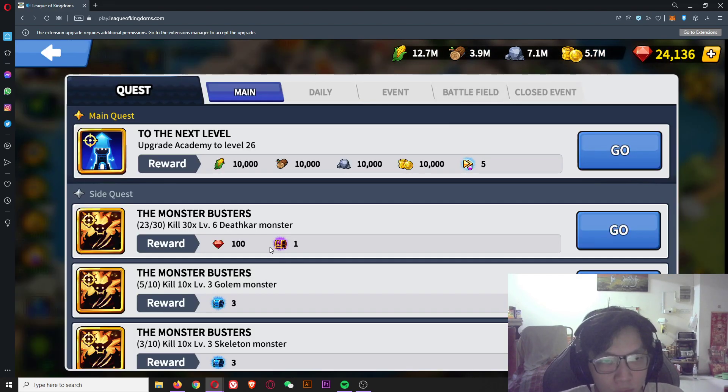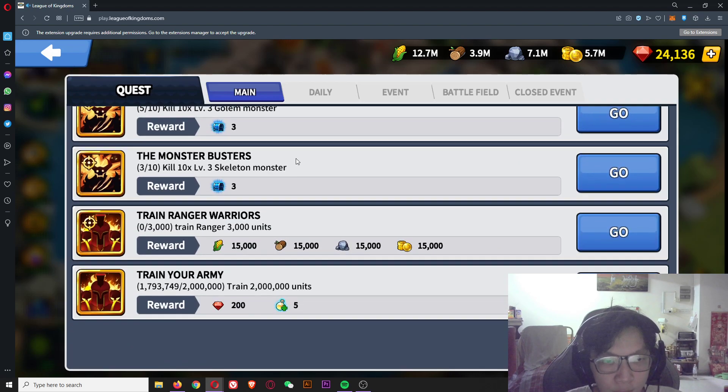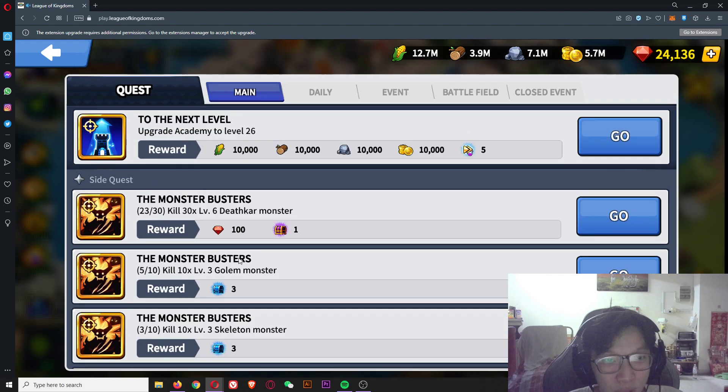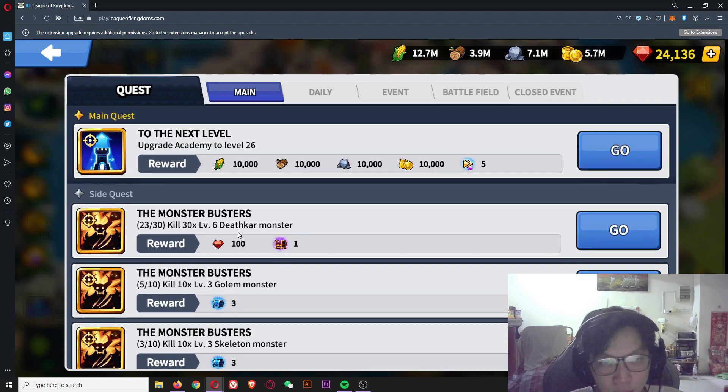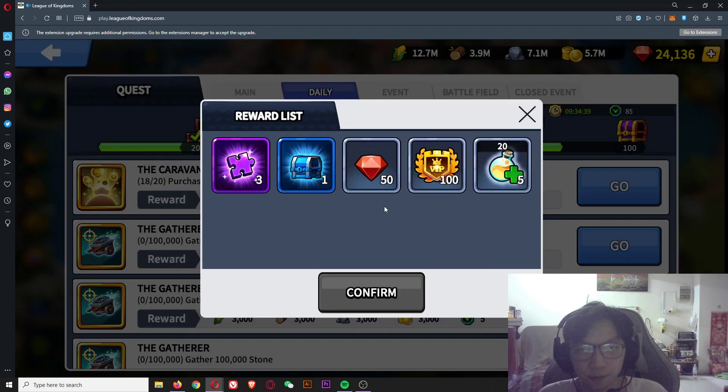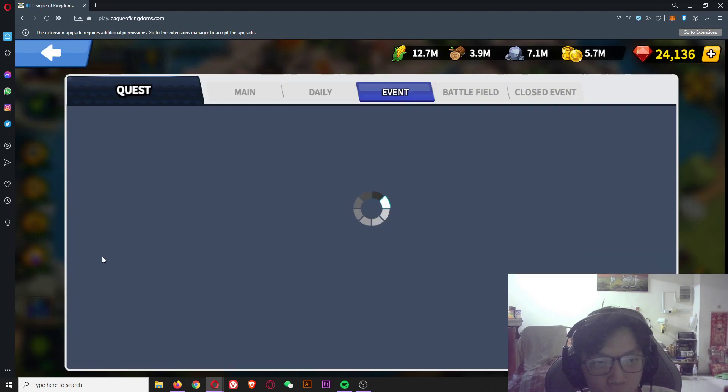Now for quests: the main quest gives a lot of crystals — for example, two million units gives 200, and level six death cars give 100. For daily quests, you have to finish until 100% progress and you will get 50 crystals and VIP points.